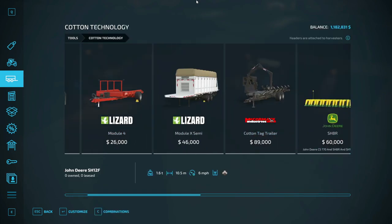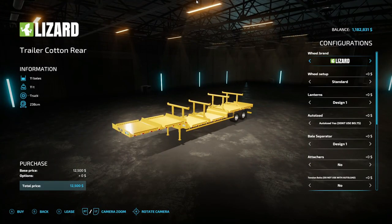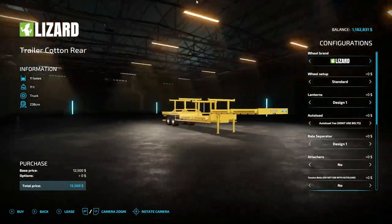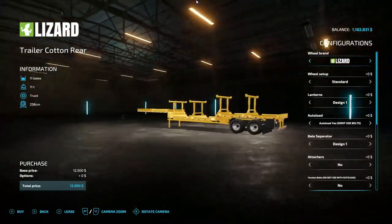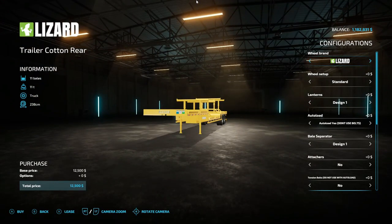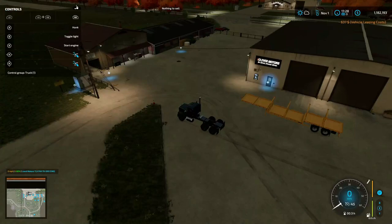Welcome back everybody to Farming Simulator 22, with your host, not the most, Mr. Blue, aka Tommy Miller. Today we are going with 11 bales — 11-ton, 238-centimeter round bale cotton chatter. We're gonna lease it for $637.